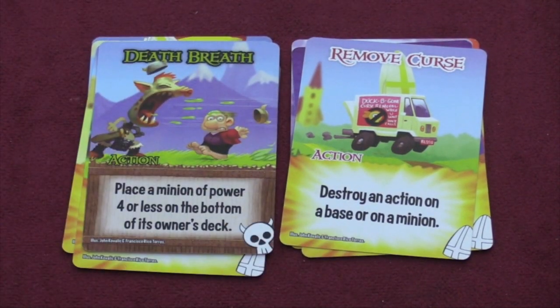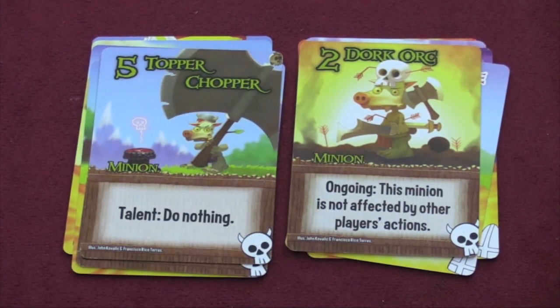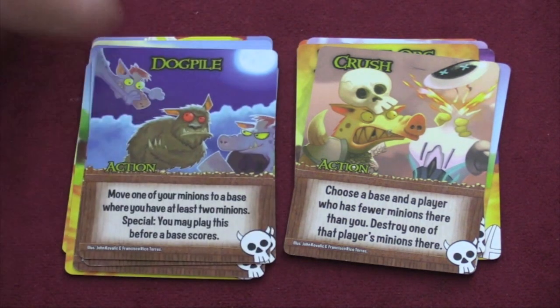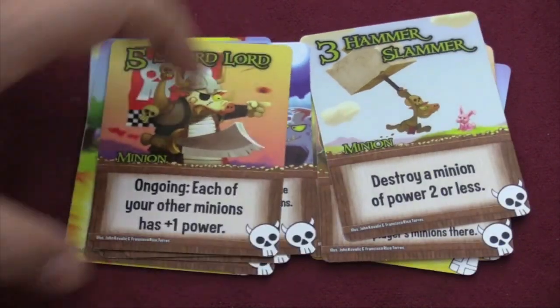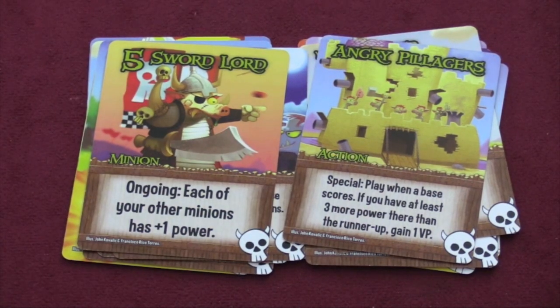Then we have the orcs. Death Breath puts a minion of power four at the bottom of its owner's deck — that's annoying. One orc minion can't be affected by other players' actions. One five-power orc has a talent of doing nothing, which I'm not sure is meant to be funny. Orcs can destroy a minion of a player who has fewer minions than you, move a minion to a base where you have two minions, destroy a minion of power two or less, or gain a victory point when a base scores if you have at least three more power than the runner-up. The orcs feel fairly generic.